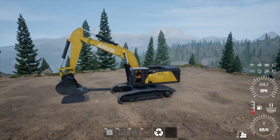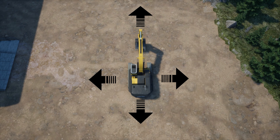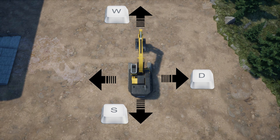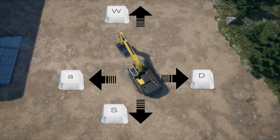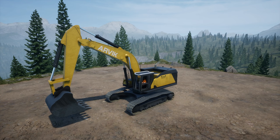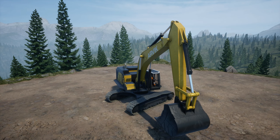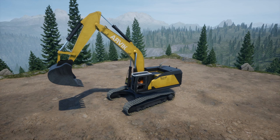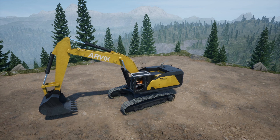Once saved, you'll be able to steer your vehicle the way you want. If everything is set up correctly, W should go forward, S should go backward, D should turn right, and A should turn left — as long as you're in body mode using the Shift key. Now we're going to set up the upper part of the controls with the boom and swivel so you can dig independently from your tracks by just hitting Shift — covering up, down, curl in and out.